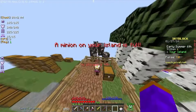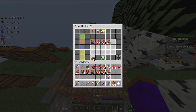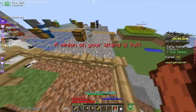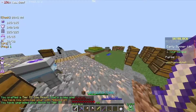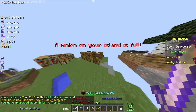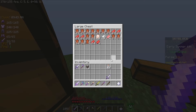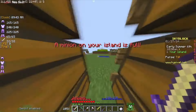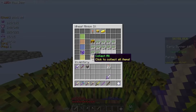I placed down a cow minion with my extra minion slot, and it's at level 2 right now. Its storage is full, so we're going to go ahead and collect from it. It doesn't give any storage space, unfortunately, but we just unlocked our 13th minion slot, which is not bad. I have a separate chest for all the animals now, but I might separate them into cow, chicken, and pig eventually. For now, we're just going to leave them all like that.